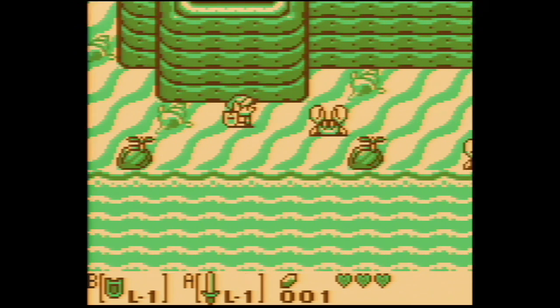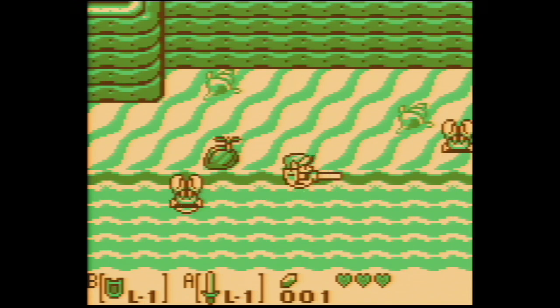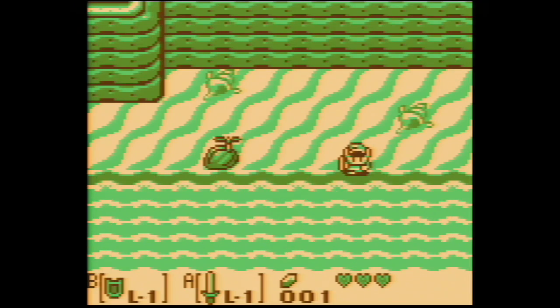The Legend of Zelda Link's Awakening was released for the Game Boy in 1993. It was the fourth Zelda game released, and also the first portable Zelda game.